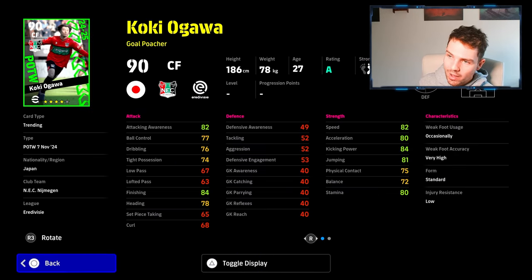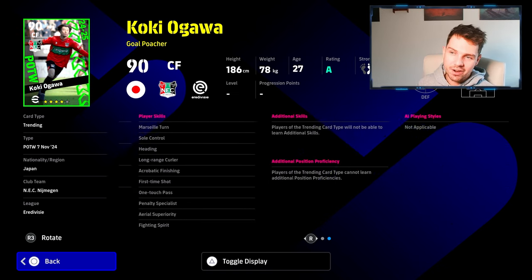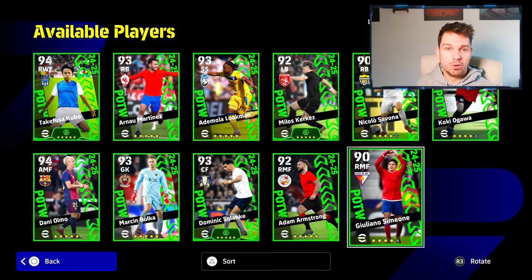It is the same with Ogawa here. This guy is 82 speed, 80 acceleration, 84 finishing because he can play in that central role but not out wide. It's an okay card. I'm kind of a bit down on these player of the weeks the last couple of weeks. I just feel like they need something a little bit special in them — a bit of that oomph.